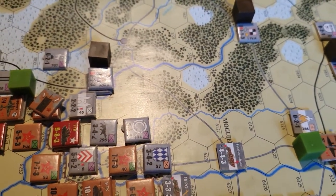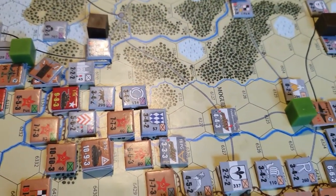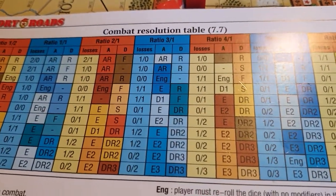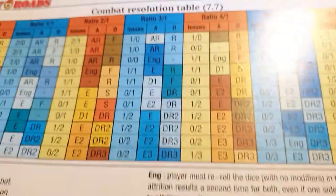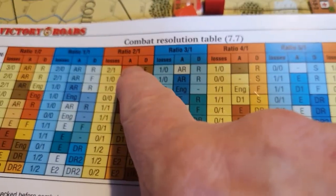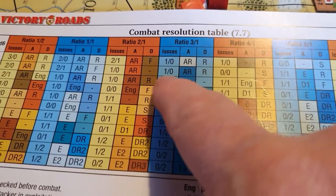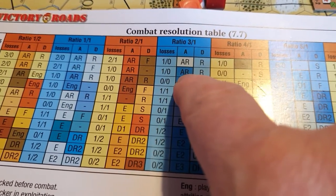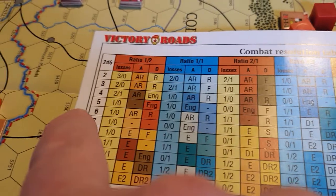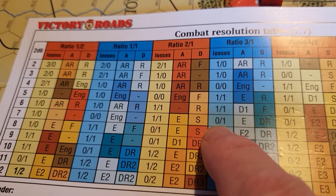The next thing you want to do is roll on the combat table. So if you take your odds ratio — say your odds ratio was two to one — and then you've got one of these aircraft support modules shifting you one to the right, that gives odds of three to one. Then you roll two dice and cross-reference it. Say I've got a seven here. There are three columns.